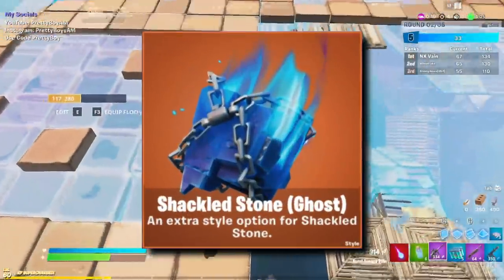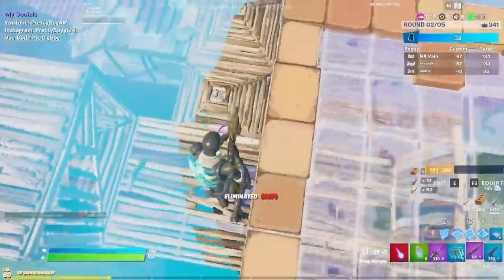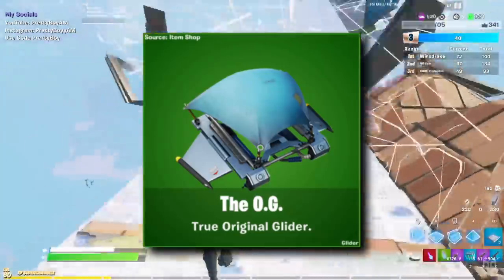There's also a new ghost variant for the Shackled Stone to go along with Deadfire. Next up is the gliders — we've got the OG. And actually, that's it. Just the OG.